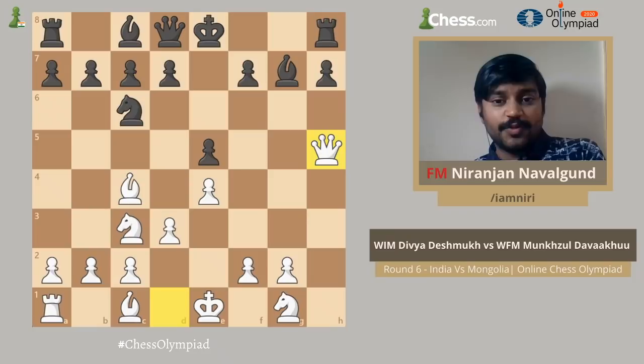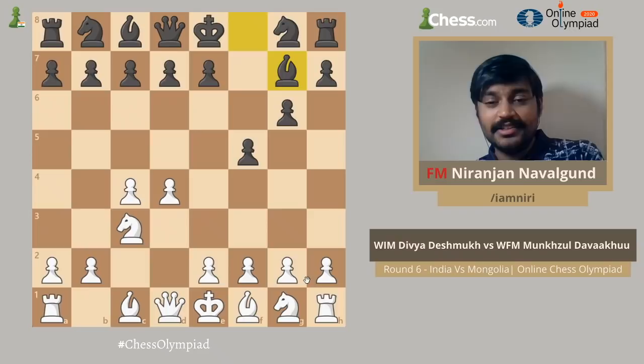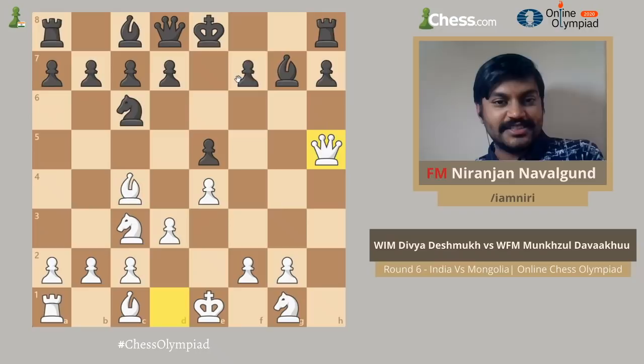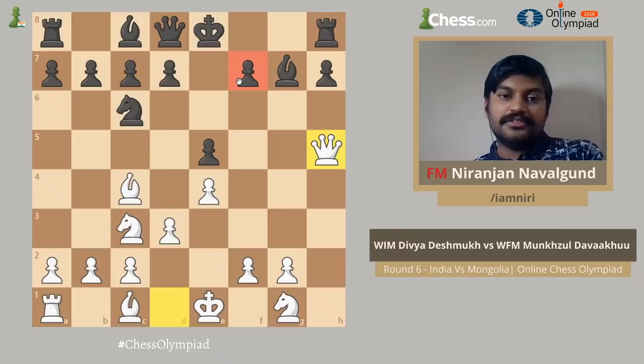One other opening in which I have seen this before is in the Dutch: after d4, f5, c4, g6, Nc3, Bg7 there is h4 and after Nf6 there is h5. So this is another way of playing against the Dutch defense — to push Harry the h-pawn with h4, h5. Getting back to the game, after Rxh5, gxh5, Qxh5, you can see that the pawn on f7 is under attack. White is threatening checkmate, and I think this position is already very dangerous for Black.